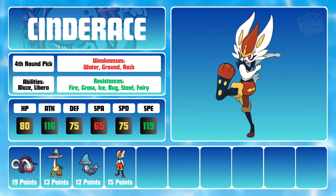Cinderace has great pivot potential with U-Turn, as well as scary physical moves topped off with its signature Pyro Ball, which is a whopping 120 base power. Cinderace also has some fun setup opportunities with both Bulk Up and Swords Dance, but most importantly can use the move Court Change, which can allow me to swap hazards back onto my opponent's side of the field.